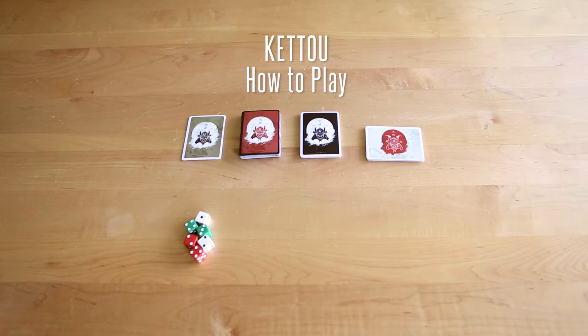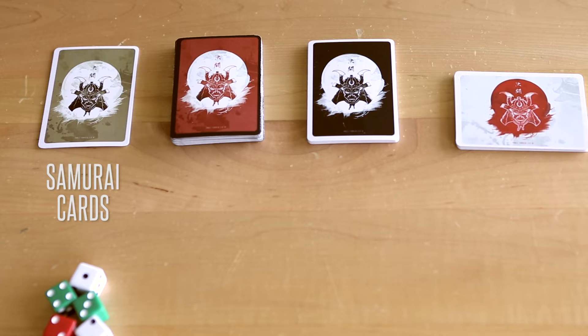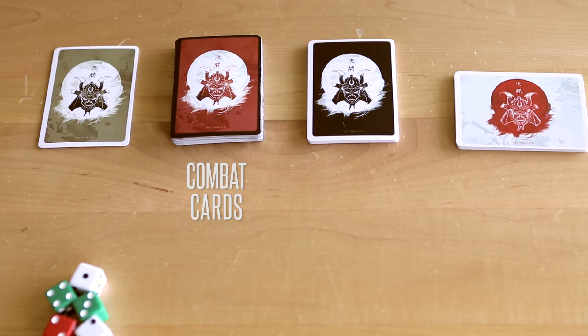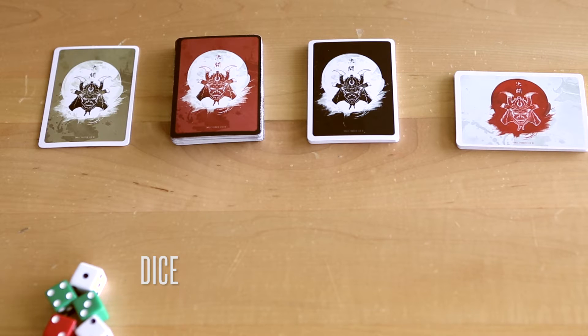Welcome to the Ketou how-to-play video. There are four different types of cards in Ketou: samurai cards, combat cards, hit location cards, and bushido cards. The game also comes with dice to keep track of samurai hit points and to roll for bushido card effects.